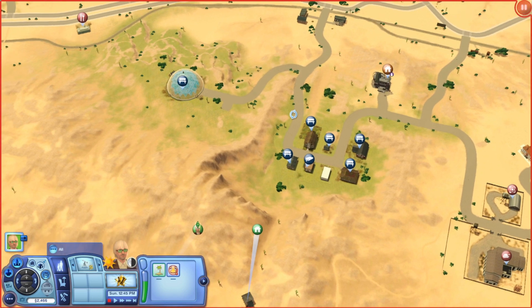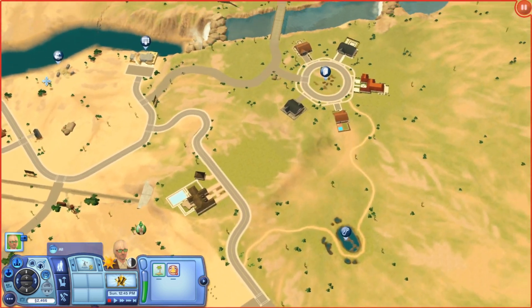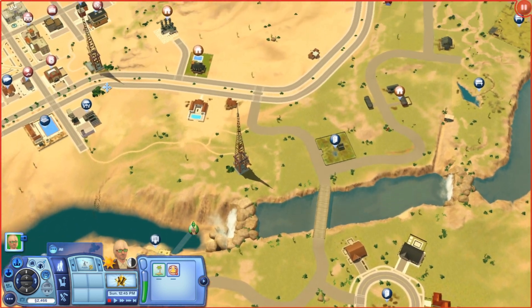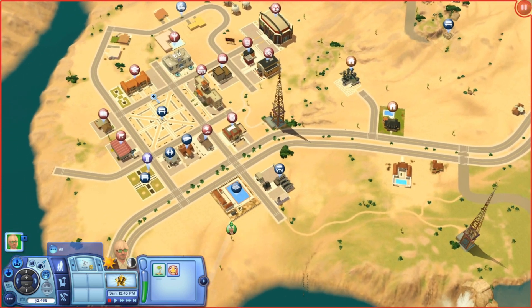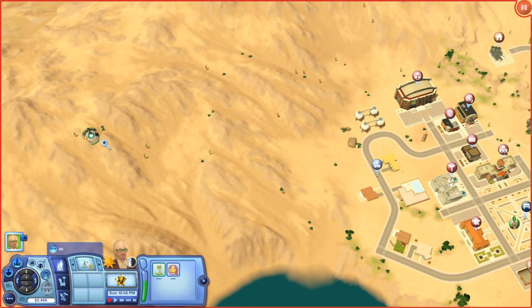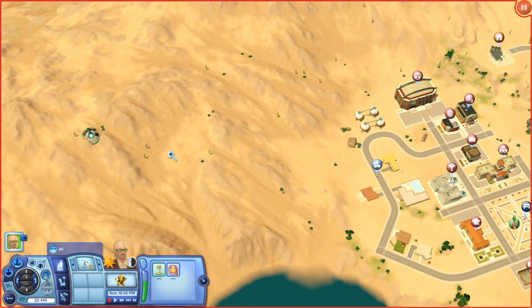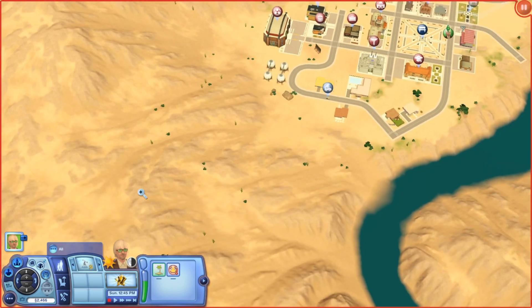It's bigger than The Sims 2 Strangetown for PC, obviously, because it's a Sims 3 world. It looks really great during the day. The one thing I would say is that if you play it during the night time, it is a little dark, especially outside of the built-up area. But in a way, that's kind of realistic. There's also a crashed saucer here — it's like The Sims 2 saucer that's been moved over. I think all the cacti and stuff like that is also a conversion from The Sims 2, which is pretty cool. The crate is here too.